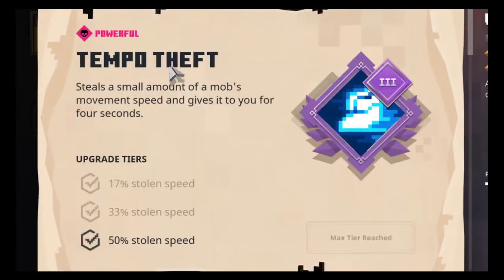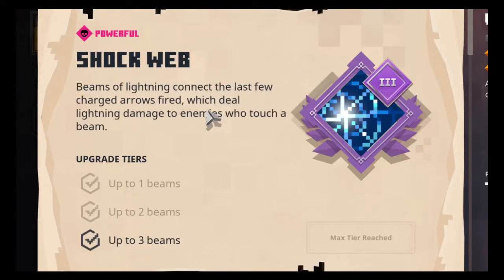On to the enchantments. First we have temple theft — steals a small amount of a mob's movement speed and gives it to you for four seconds, that's 50% stolen speed. If you don't use temple theft on your builds, I am officially not a fan of you, because temple theft is one of the best enchantments in the whole entire game. Then we have shockwave — up to three beams of lightning connect to the last few charged arrows fired, dealing lightning damage to enemies who touch a beam. Since it fires three arrows when charged, you don't have to shoot two charged shots at different locations — you can just shoot and it'll create a line of lightning.